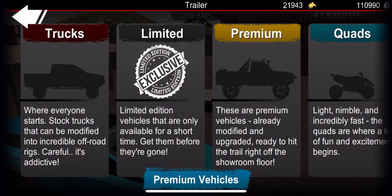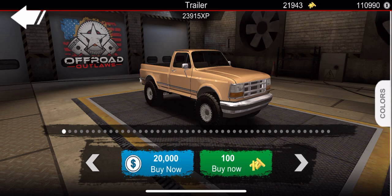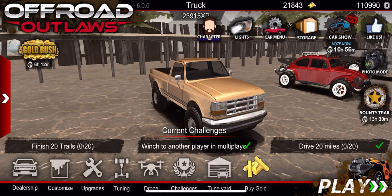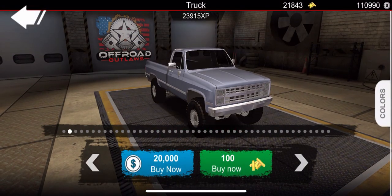We're going to go to the dealership and get this started. We'll start with the very first truck and I think we're going to use gold - gold is a little easier to come by. I feel like it takes a while to gain cash, so we're going to save the cash and purchase this first one for 100 gold.